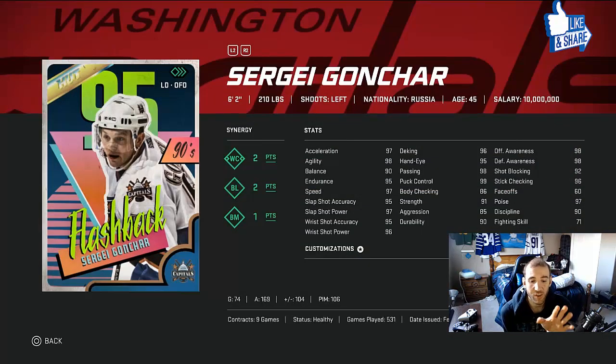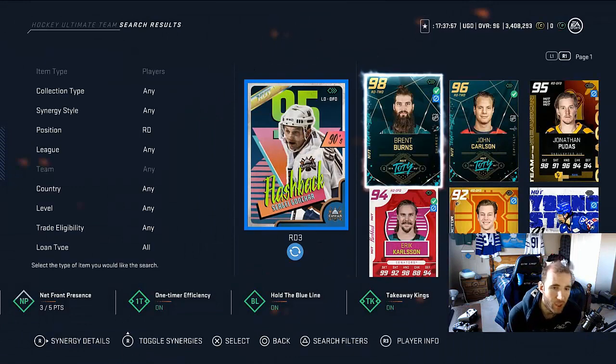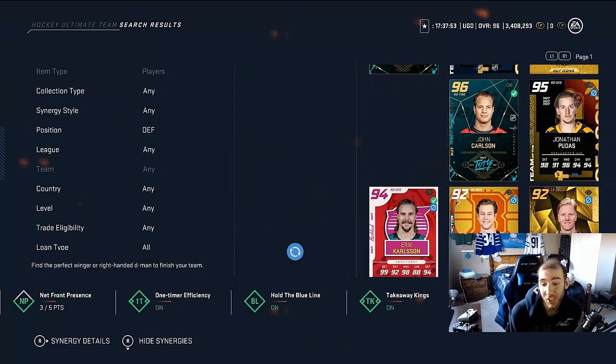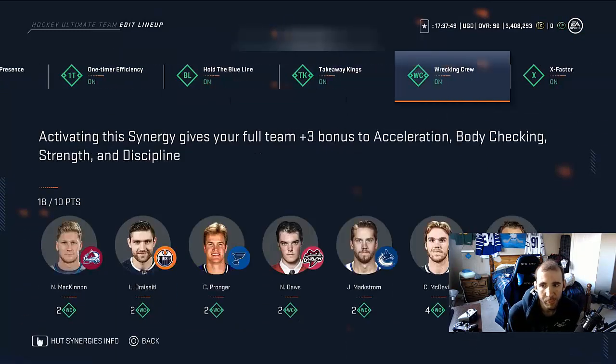Gonchar is six foot two, he played well for us, but it's time — it's overdue. We're putting Chris Pronger into the lineup now. The 97 Chris Pronger gives us a little bit more synergies on our team.